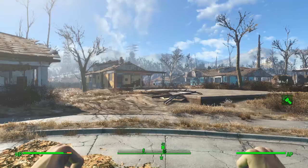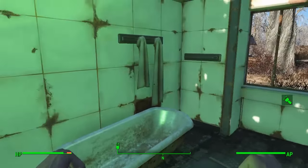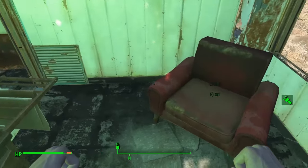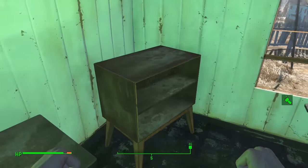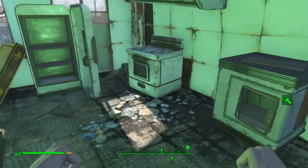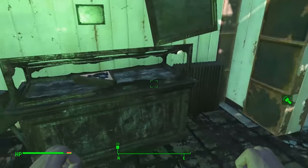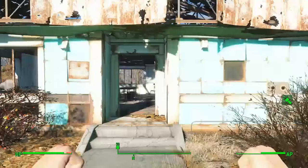Moving anti-clockwise to the next house — not a massive amount here, but in the bathroom cabinet there are seven bobby pins. There's a plastic pumpkin in the baby's crib, a toy car and rattle in the bedroom, a silver bowl in the dresser — silver is hard to find so grab it — a pipe pistol in the kitchen, and a trifold American flag before you leave.